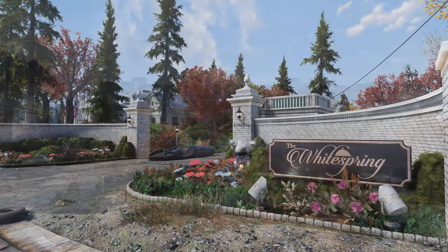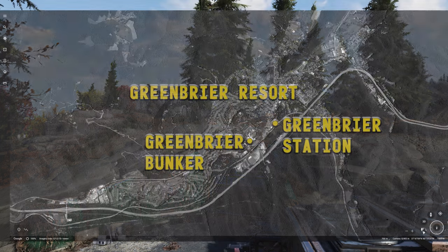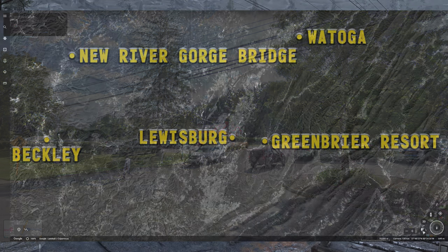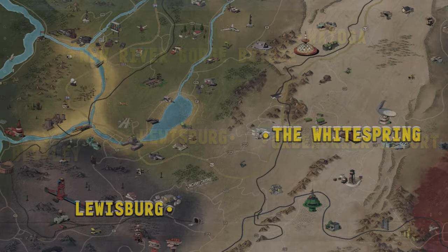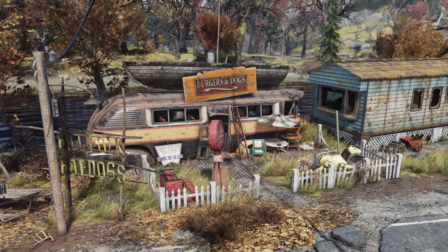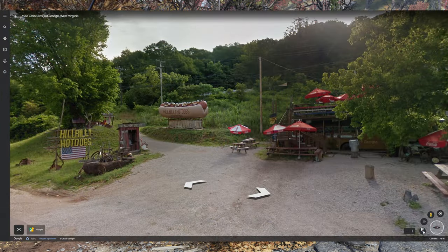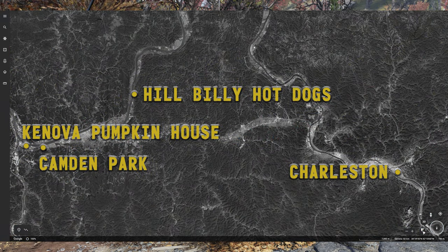One of the most detailed recreations of a real-world site, the White Spring Resort serves as an excellent model of the real-world Greenbrier Resort. The site is also home to a representation of the real-world secret Cold War-era bunker meant to house Congress, and a train station that can also be found in real life. While the Greenbrier lies southeast of real-world Lewisburg, the White Spring lies northeast of in-game Lewisburg. One of the smallest sites recreated in the game has to be Hill Folk Hot Dogs, a representation of the real-world Hillbilly Hot Dogs found in Lesage, West Virginia. Both versions lie on the Ohio River.